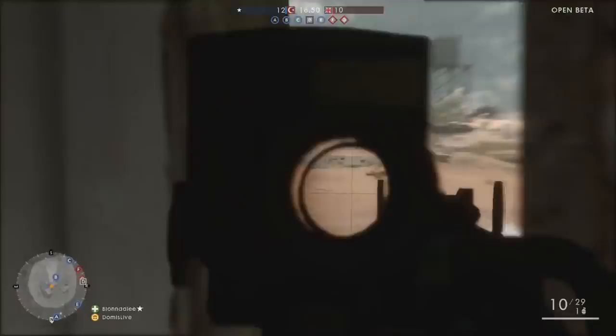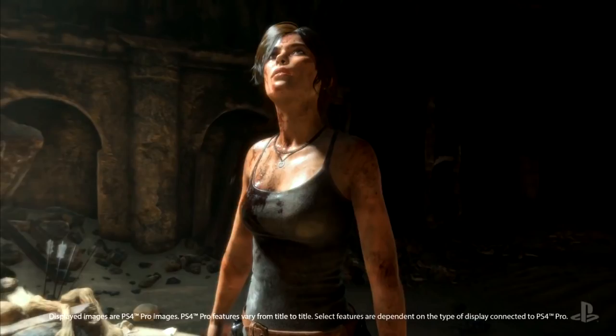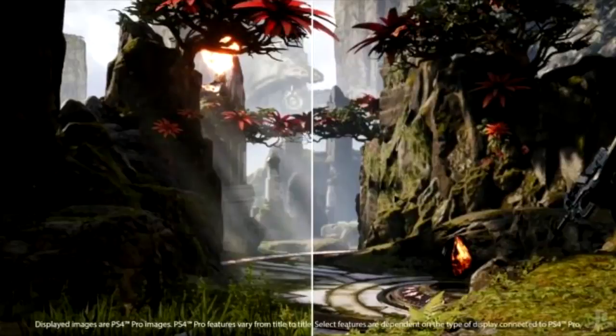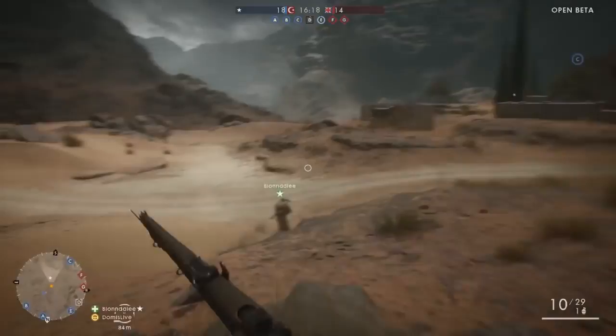If you're wondering what 4K resolution looks like on the PS4 Pro, Sony got us some examples of what it looks like. There are going to be a few games upgraded to the PlayStation 4 Pro: the new Tomb Raider game, the upcoming Spider-Man game, and Watch Dogs 2 — you'll be able to play those at a higher resolution. Of course, to display 4K you're going to need a 4K monitor or television.